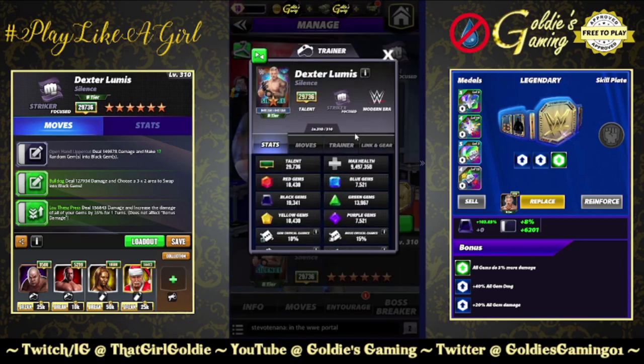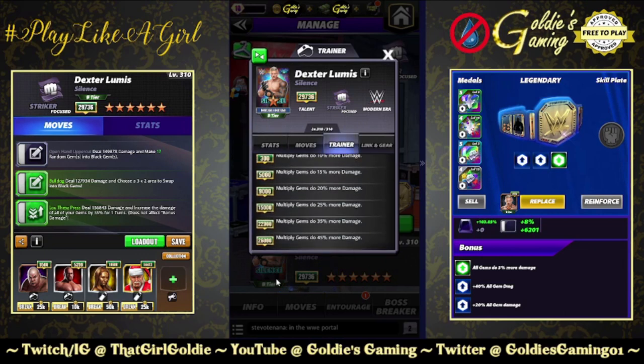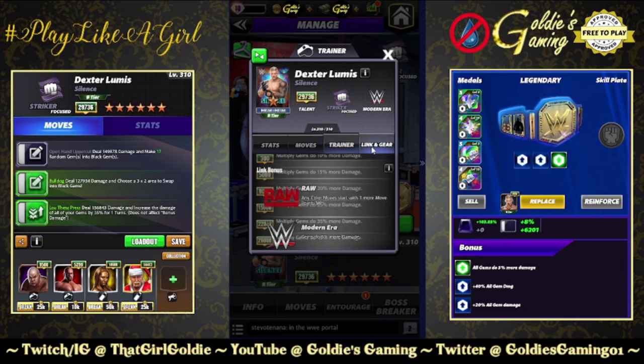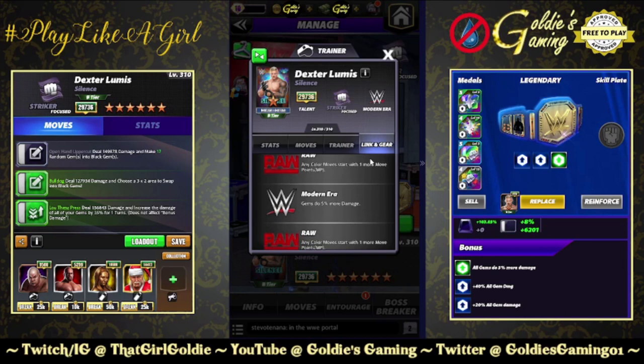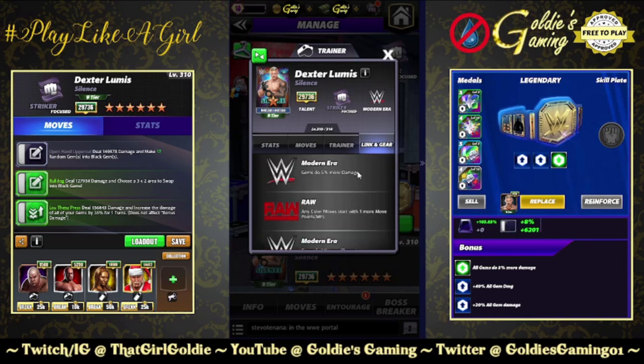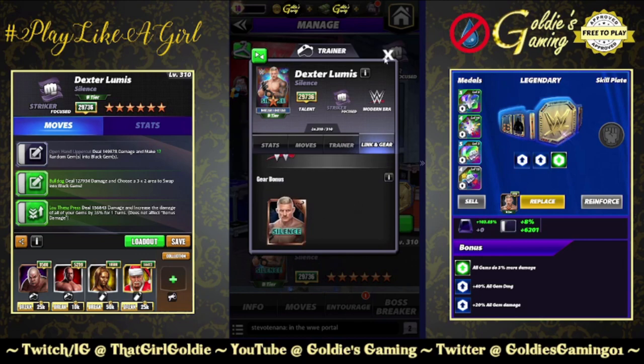He's a modern era focused striker. Trainer ability at 26k — multiply gems do 45% more damage. Would have personally liked to see maybe a plus 2 blue MP as well, but it is what it is. Links: raw, any color moves start with one more move point. Modern era gems do 5% more damage. He only gets those links once, and just the one standard set of gear.